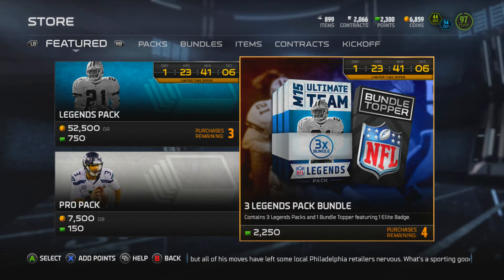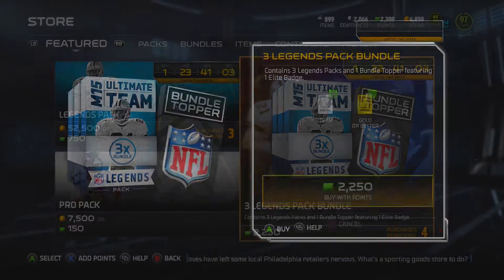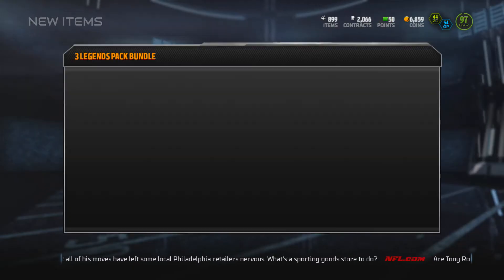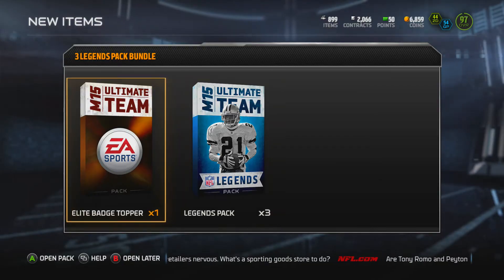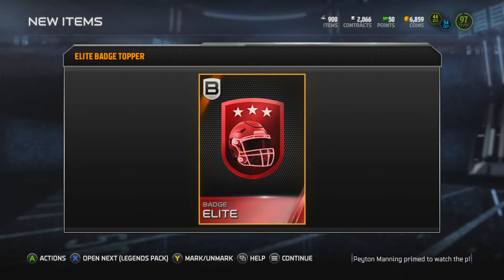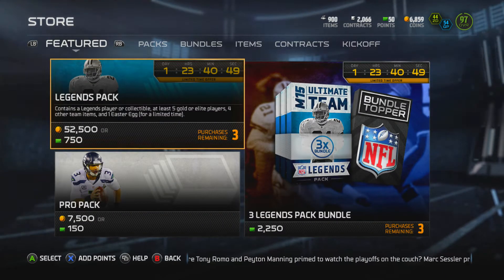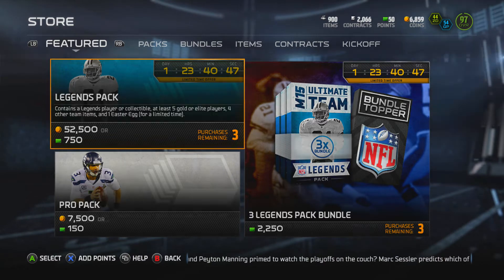What's happening guys, today we've got a quick video for you — just a small Legends bundle we're going to open. Our topper guarantees an Elite badge, and then we have three other little packs here with five gold or Elite players, four team items, and one Easter egg.